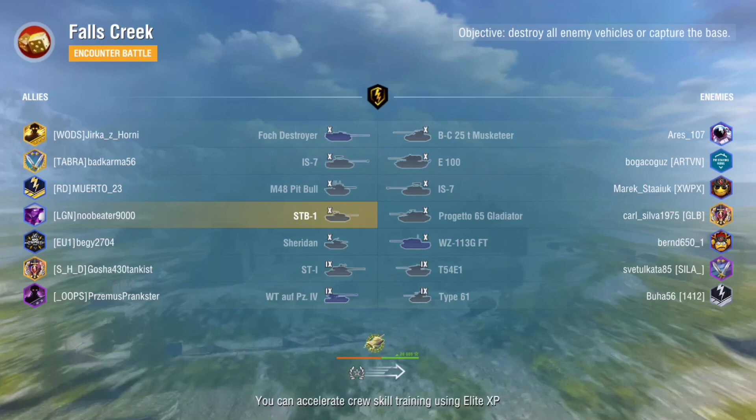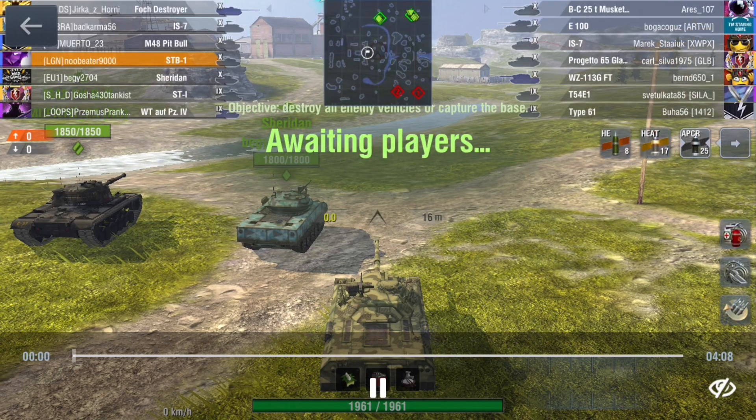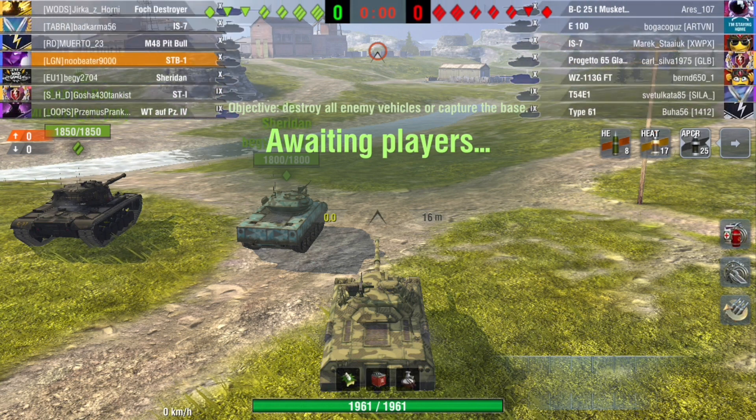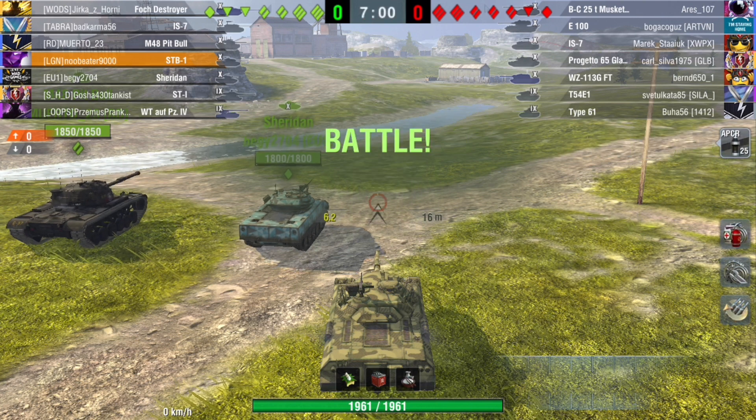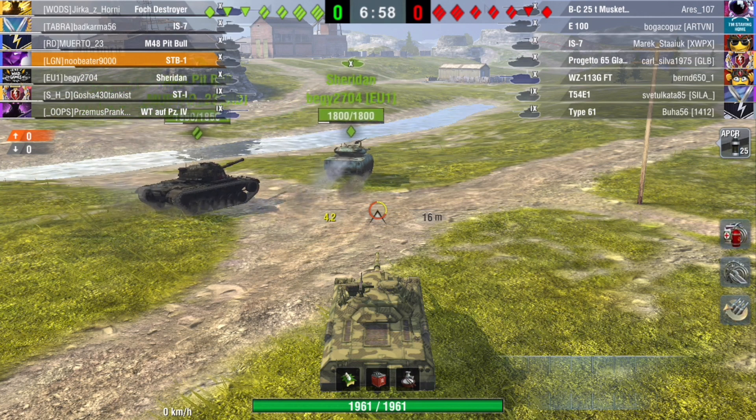Hello everyone, welcome back to another episode of my new videos on Blitz Tactics. This time I've got two replays for you to make it easier to point out what I'm about to tell you. Both of them are on the same map — it is Falls Creek. It should be familiar to most of you, as it's played from the lowest tier zone. It's also not a Clan Wars map, but we don't care about Clan Wars here — it's just about randoms.